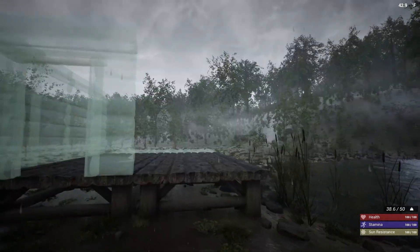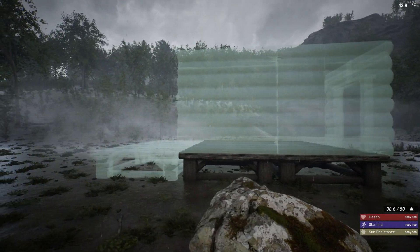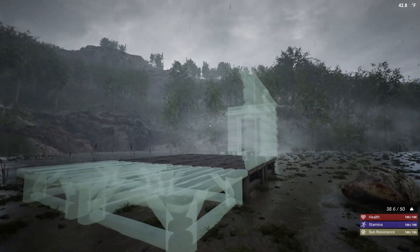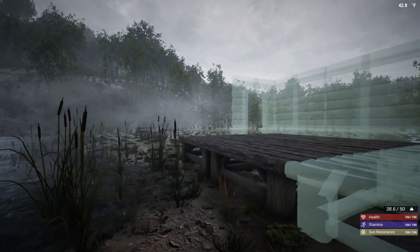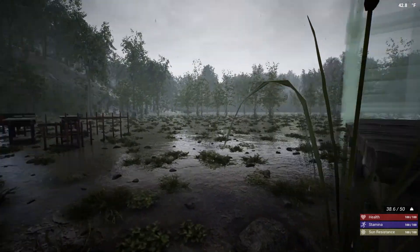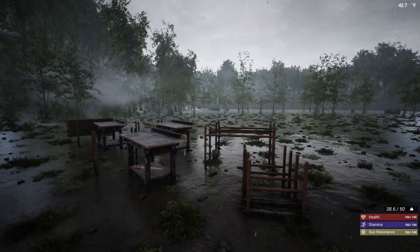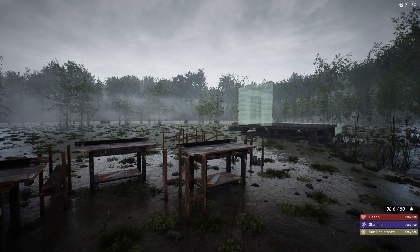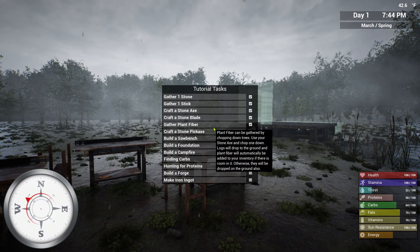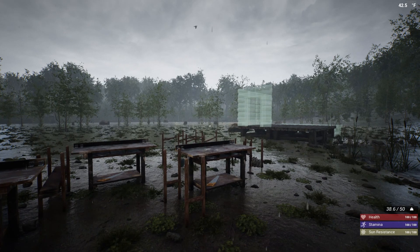I'm going to go ahead and get the rest of this shelter up so we can get out of this rain, then we're going to work on getting some food going. We need to find some fruits and vegetables to get our fats, vitamins, carbs, and protein up, and I will see you then.